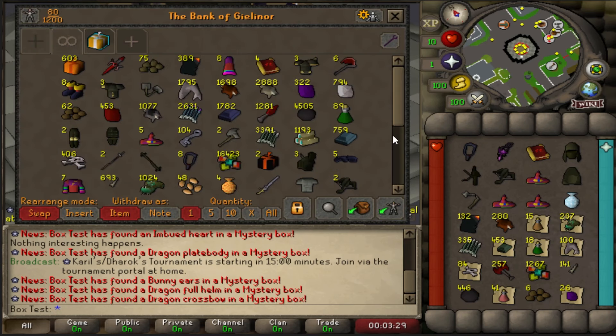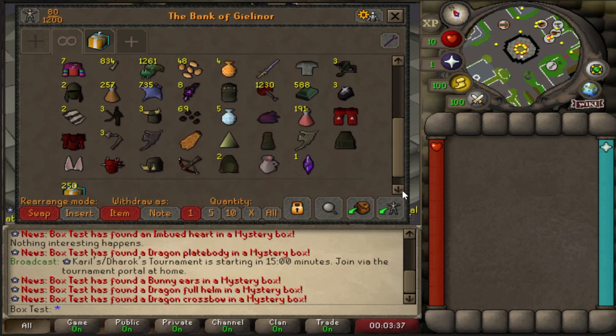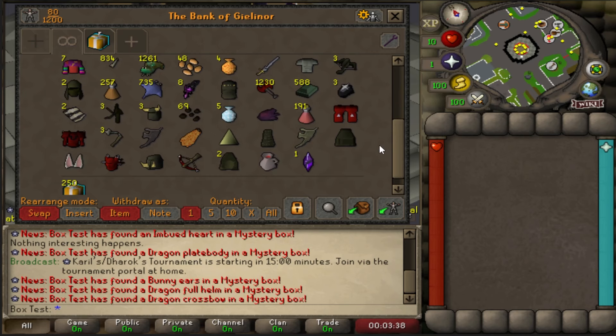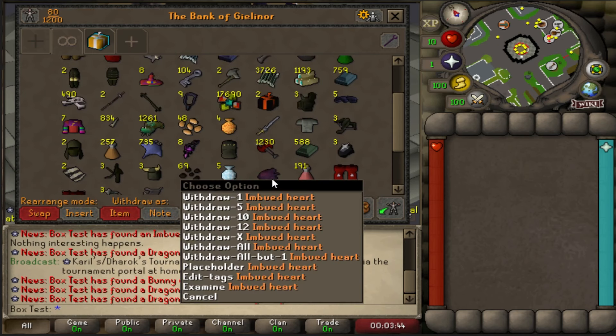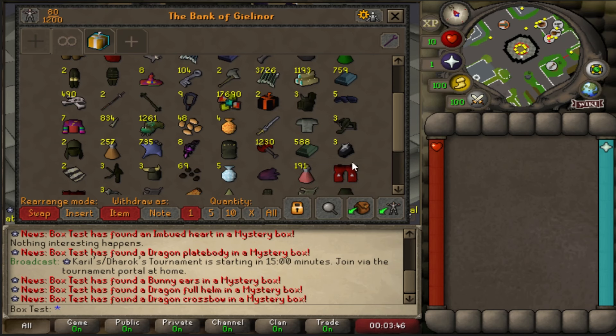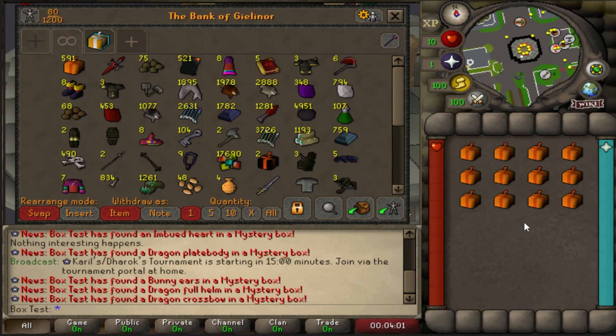This is what I mean — literally 150 in, regular M-boxes are still actually insane. Quick little skim in the bank: you've got a ton. A couple rares, the helm, the plate, bunny ears, imbued heart, couple pet M-boxes. I need a stack of these on the iron ASAP, holy moly. Either way, going to spam through the remaining 600 and catch you in a minute.